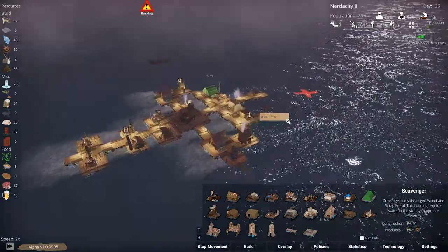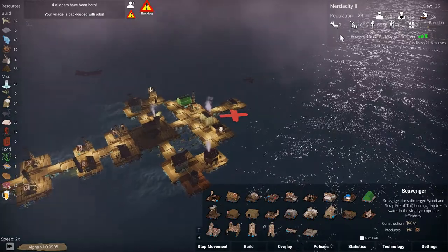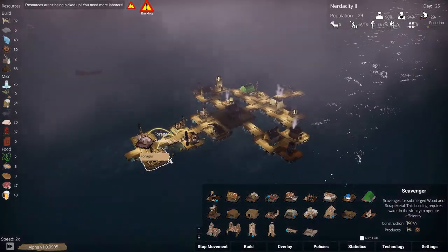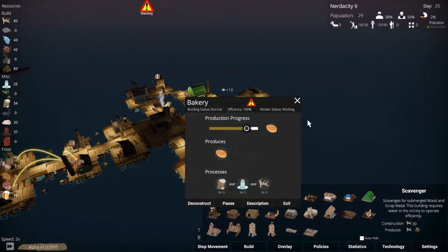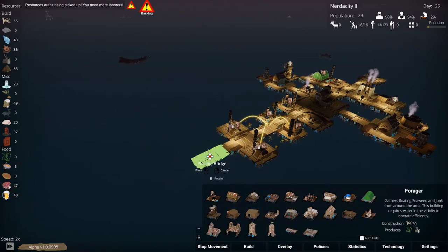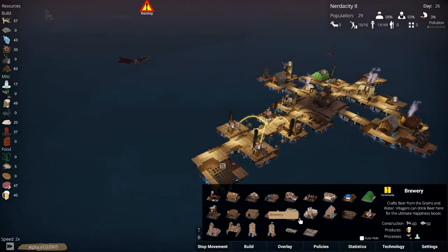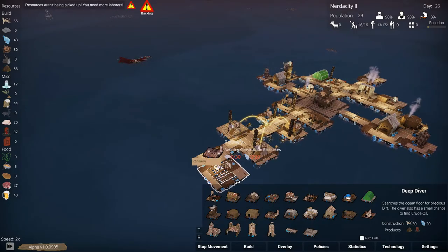Our nourishment is really good right now. We're up to 29 villagers — excellent! The trash pile is being gathered. Our bakery is baking. What else do we want to build right now? I think we want that refinery back here. I know it's a little bit far away from the storage but the refinery pollutes, I think, so that's why I'm putting it at the back.